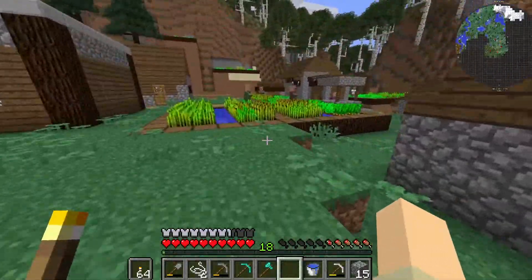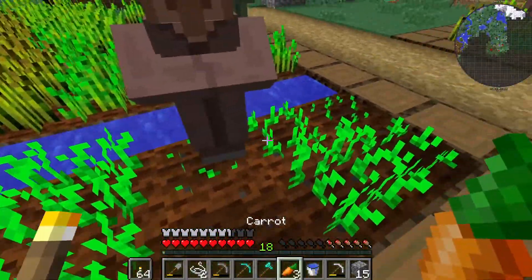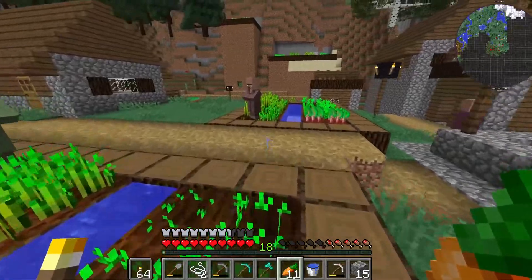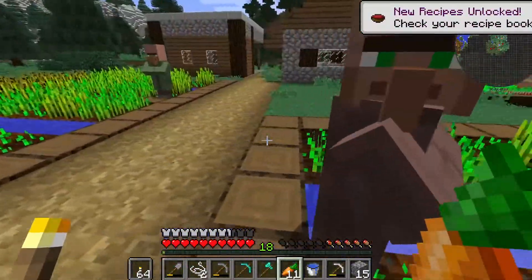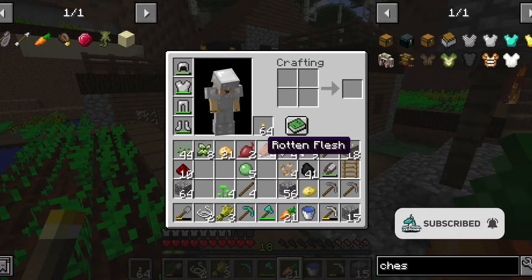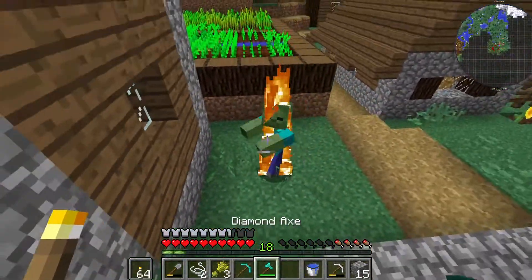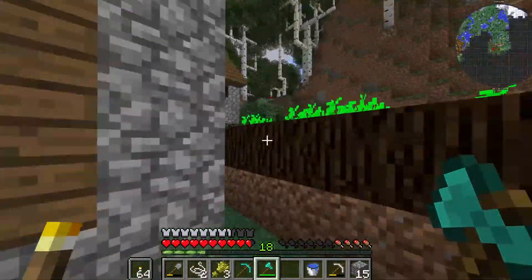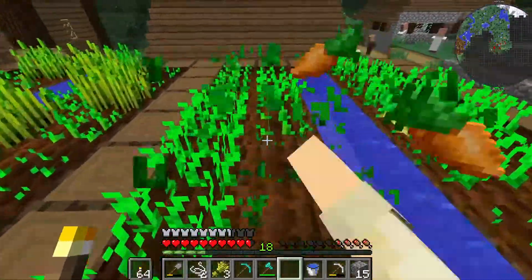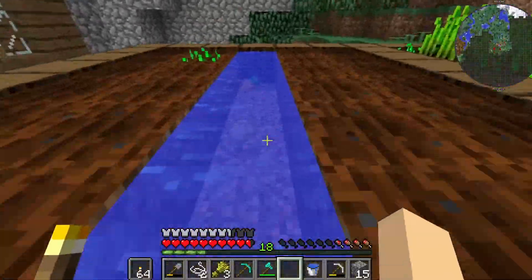Alright guys, we are here at the village. Oh boy — he's replacing all the carrots with wheat. Why are you doing that? Oh my gosh, they're both doing it. Alright guys, we were able to salvage some of these crops before the farmers just replanted everything with wheat. I don't know why they were doing that. Why wheat? We could have harvested the carrots and planted more carrots. I'm going to take whatever I can from this place before they end up just replacing it all.